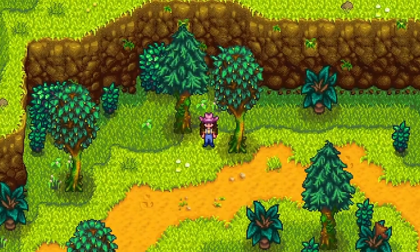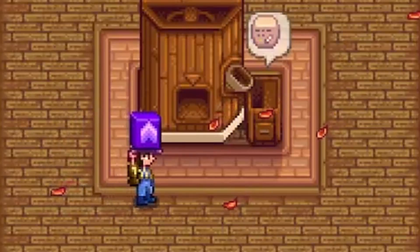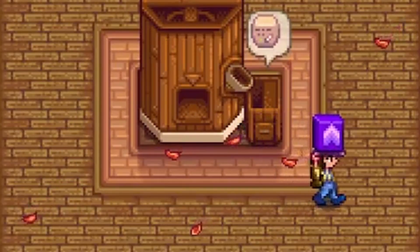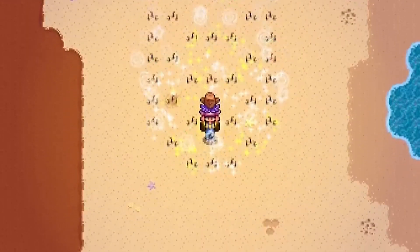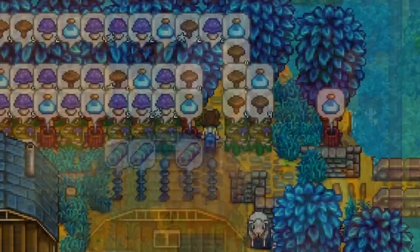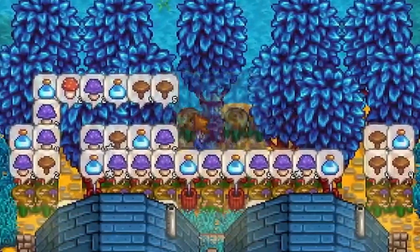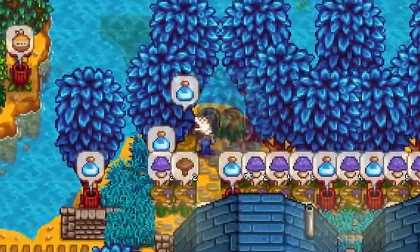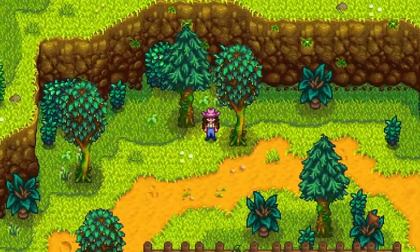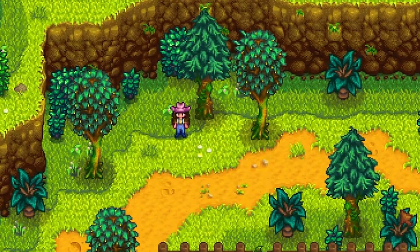Hello friends! Ever since update 1.6 in Stardew Valley, moss has been a key ingredient in a bunch of crafted items, ranging from speed grow to treasure totems and bluegrass starters, or even the notorious mushroom log. But how do you get enough moss to make all those great items and can you farm moss? I've asked my team of scientists for some help with the numbers and in this video we'll be taking a deep dive into moss growth. I hope you like graphs!